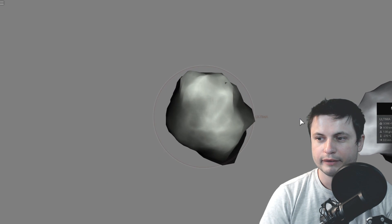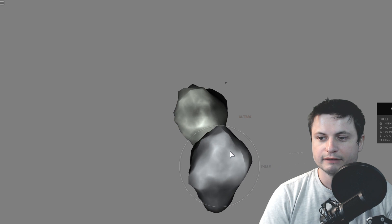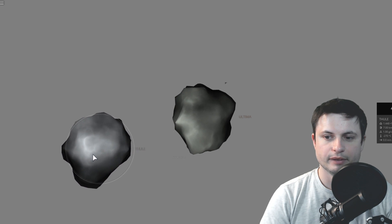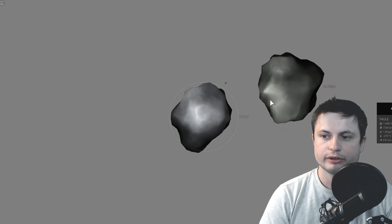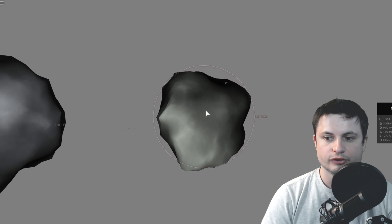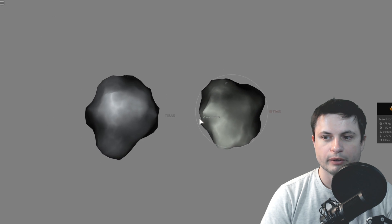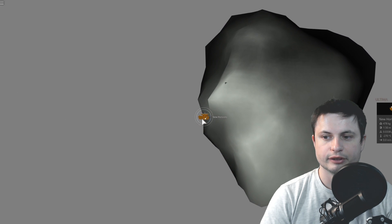Here is the Ultima rock, there is the Thule rock. They're relatively similar in size, but they are kind of not the same. This one is about 14 km in diameter, and this one is about 19 km in diameter. And somewhere in there is the New Horizons probe. This is how tiny it is in comparison.